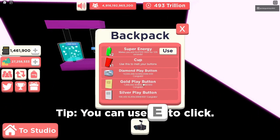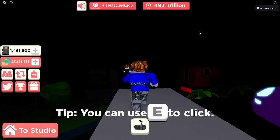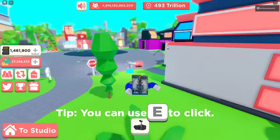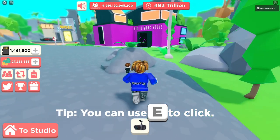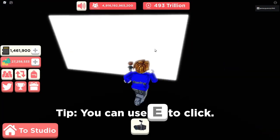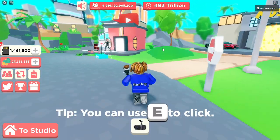There we go, there is the water plaque that we got. It's not in our backpack yet but we're going to go back to our studio. The golden play button gives us a 200 money boost — I'm going to go check — and the water plaque gives us an 800 money boost. Yeah, the golden play button gives us a 200 money boost, so now we have an 800 money boost.